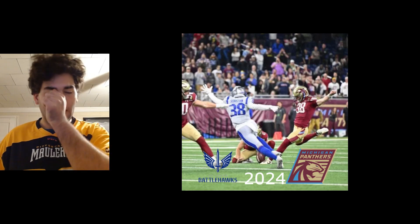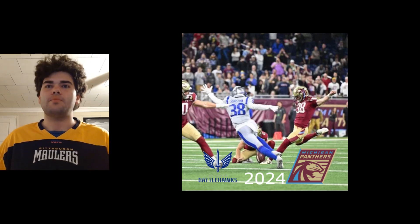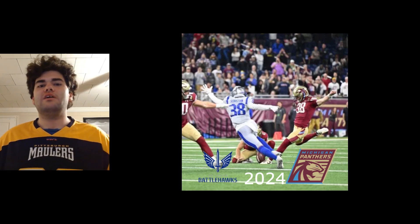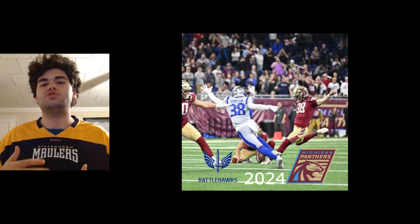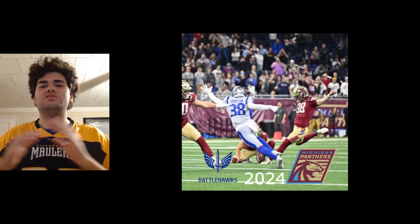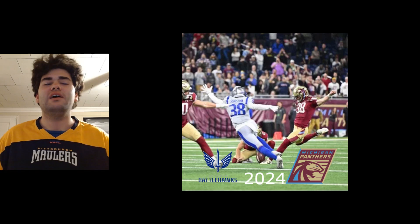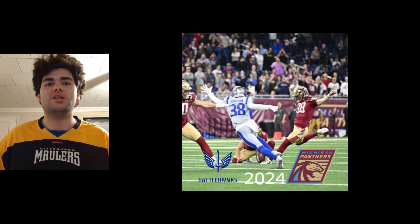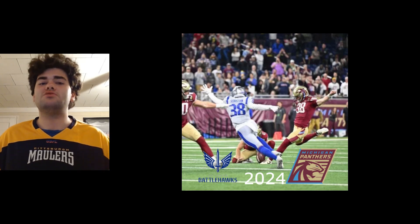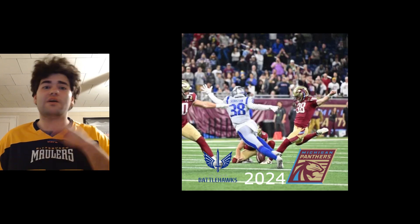The next game is the Battlehawks versus Panthers, and it's a weird one to judge. For a defensive fan, the first half was half great, half not. The Panthers' offense for most of the first half was just terrible — it wasn't even that the Battlehawks' defense played well, the Panthers' offense just had no idea what they were doing. It wasn't until the end of the second quarter that they realized they had West Hills and started using him. So the first half was basically Panthers' defense playing incredible against the Battlehawks' offense, and the Panthers' offense doing whatever that was.